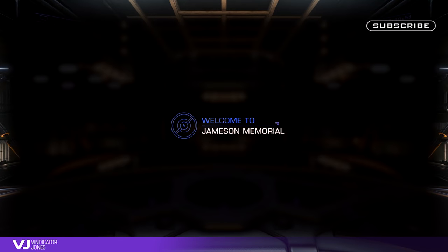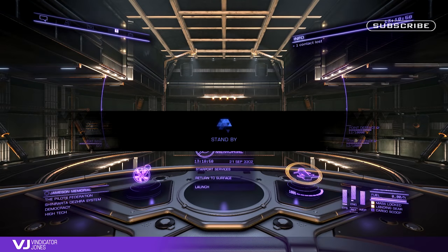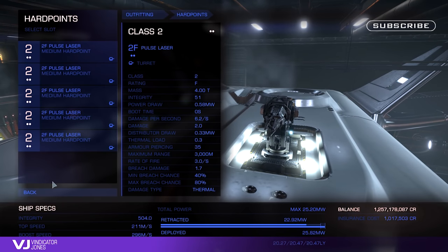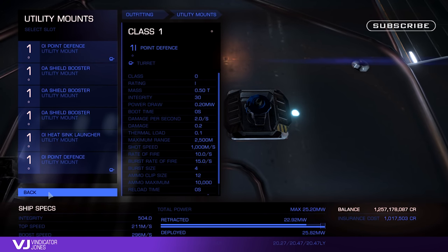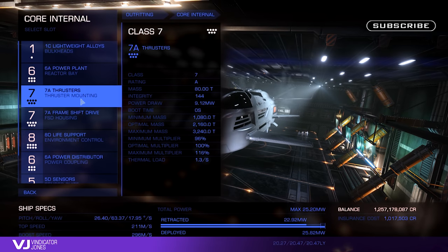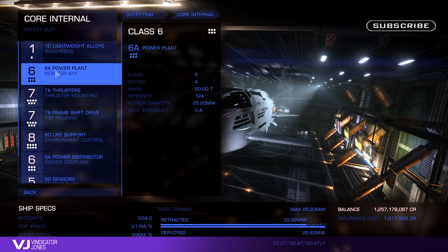Let's have a look at the Beluga in outfitting and see what's what. I've already put a build together so we don't have to waste too much time. Quickly going through a few things first — hard points: pretty basic, got five class 2 hard points, I've got some pulse turrets here for the moment. I'll probably put on some mines but I was a bit worried about running mines and launching fighters — knowing my luck I'd probably end up destroying my own fighter. Utility mounts: got six utility mounts which is quite nice, but you'll probably find that you're very limited with your choices due to the low class power plant. The Beluga comes with a class 6 power plant, which honestly I would have preferred to see as a class 7.